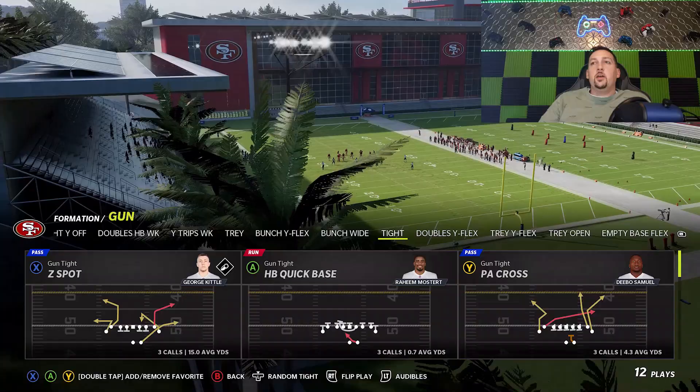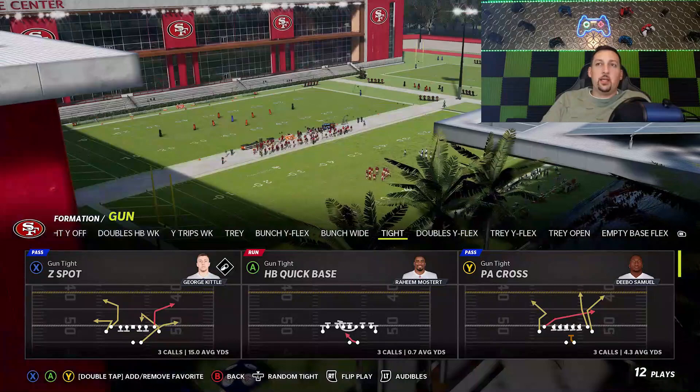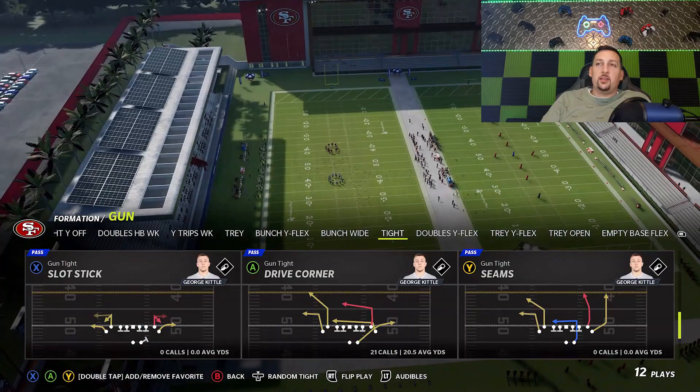So we didn't have anything against cover three and we didn't have anything against cover four drop — that's where the PA cross is going to come into effect. The PA cross has a lot of uses beyond that too; it's got some really good man beaters and a lot of really good zone coverage beaters. That's probably the second best play in this formation, although this play is loaded. Let's go and pick the PA cross.